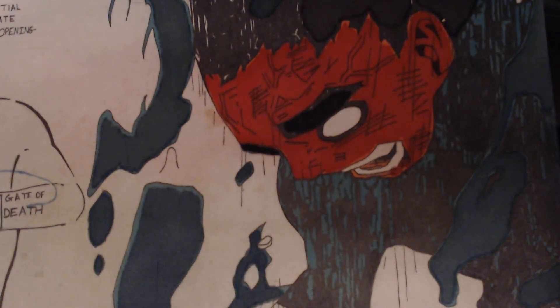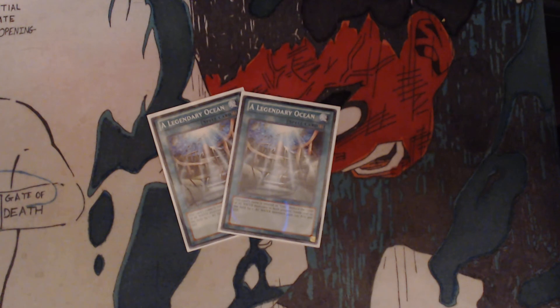Now for the spells — we have 2 A Legendary Ocean. This is our field spell because this card's name is treated as Umi, which helps get your Legendary Fisherman's effects off. It reduces the level of all water monsters in both players' hands and on the field by 1, and all water monsters gain 200 attack and defense. This is cool because Legendary Fisherman 2 and Legendary Fisherman 1 are both level 5s, so it makes them level 4 and you're able to normal summon them without any tributing necessary. Then that makes it easier to go into your special summon for your Legendary Fisherman number 3.